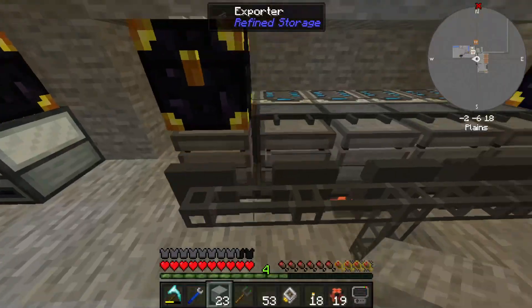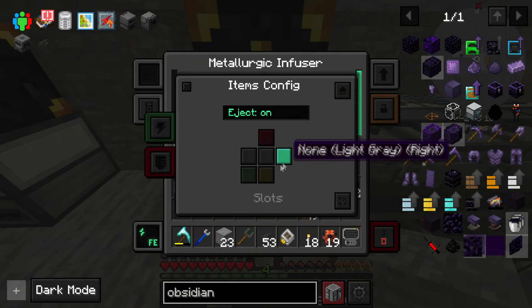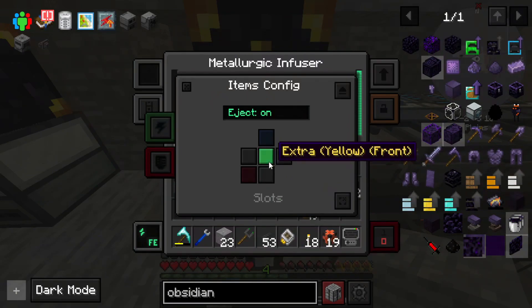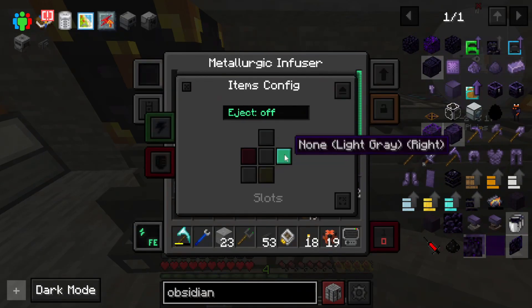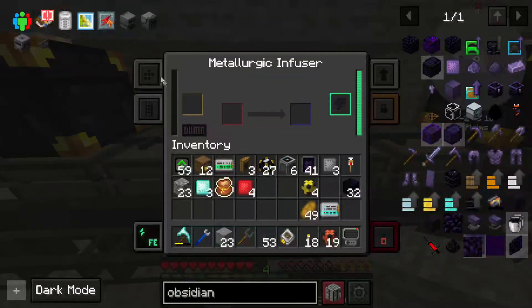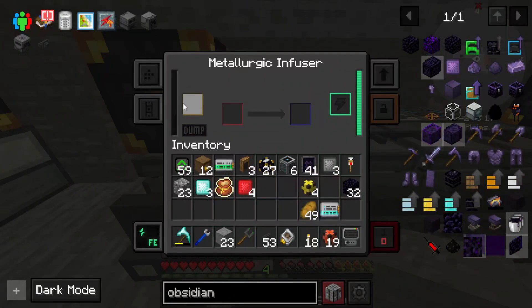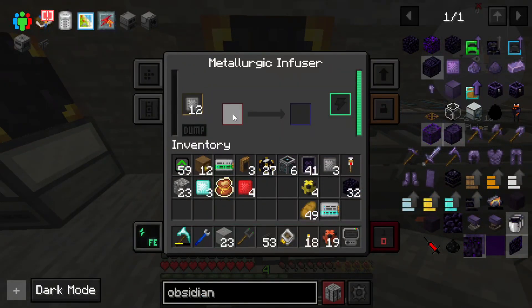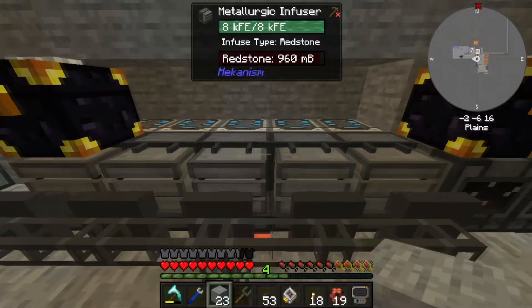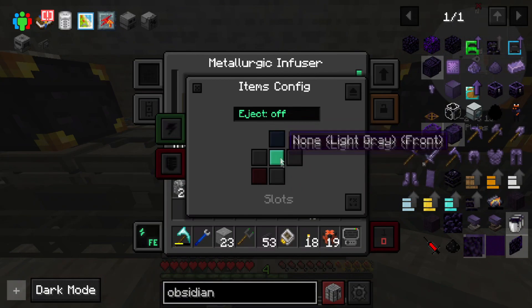These guys need to be configured - hold on. This is gonna be back, top, front. Yellow is the input of the extras, the infusion type. Back, top - make sure that auto-extractor is on. This should be filling up with carbon. Beautiful - just what I want to see. It's all filling up - back, top, extra.